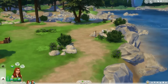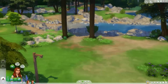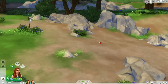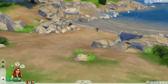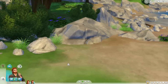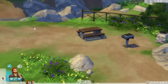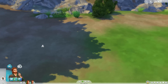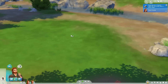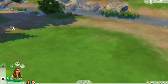Oh look at this little fishing place down here — this is really cute but it's not on our lot. I'm going to have him come and fish here. I'm just having a wander, and oh — there's another frog we could collect. I'm not sure if we already got that one.